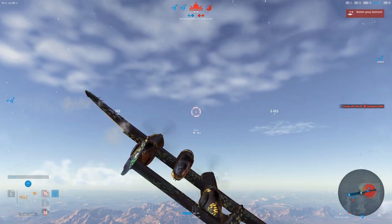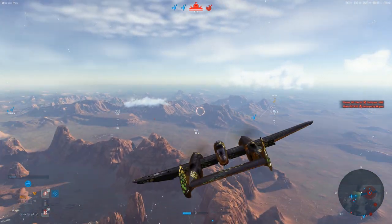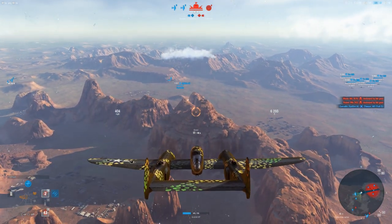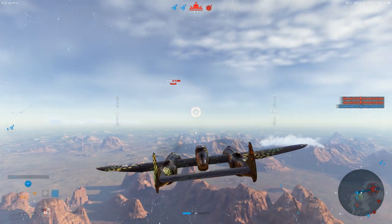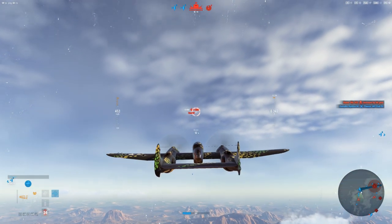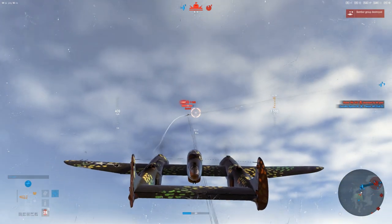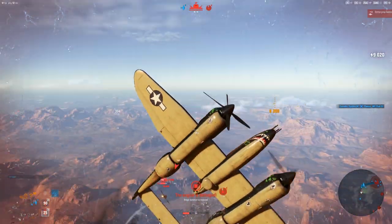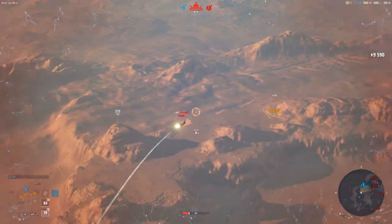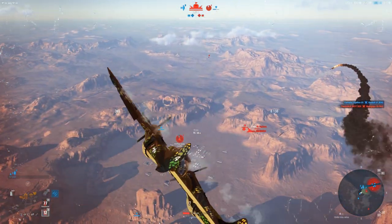Right now I'm realizing that all these kills I've done haven't really helped us win the game at all. What they have done is make them respawn, which lowers their respawn count, but my goal right now - now that I'm recognizing my mistake - is to protect these bombers that are coming out. This particular heavy, unlike a lot of other heavies, doesn't have any rockets or bombs, so I can't help by flipping the sector. What I can do though is use the reasonable maneuverability, at least for a heavy fighter, and the awesome hitting guns to take out the planes that I can.